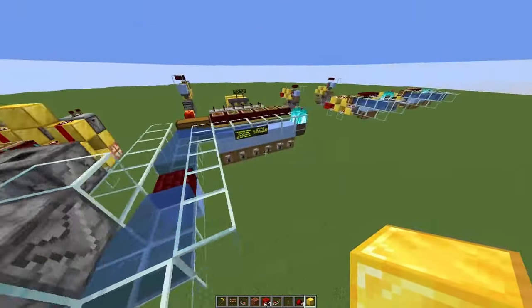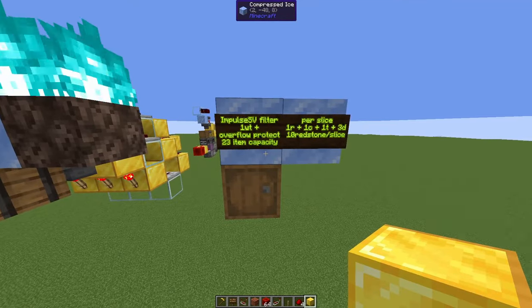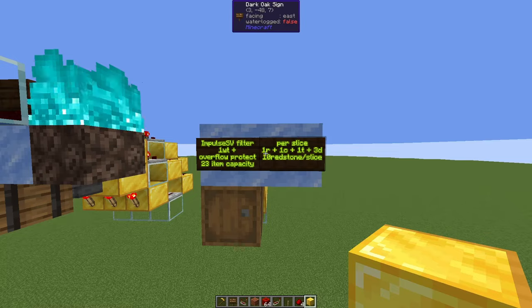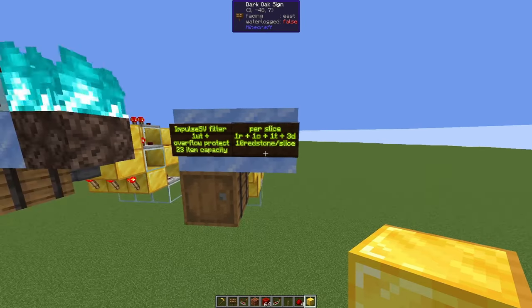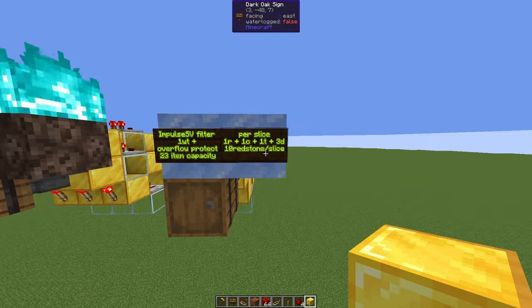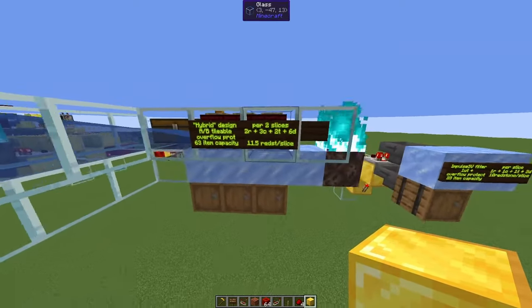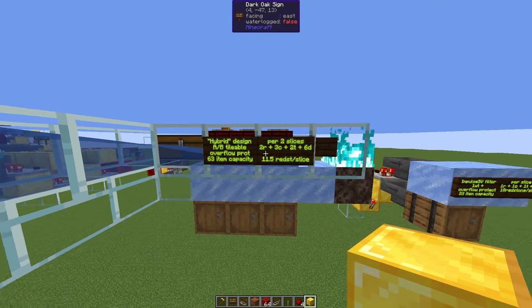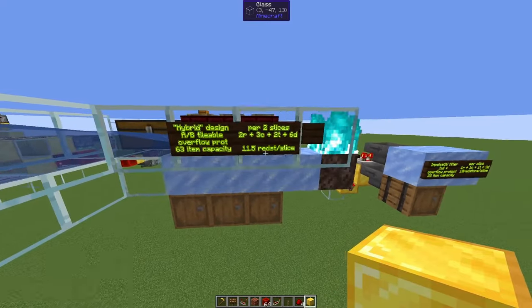Let's look at the resource requirements. The standard filter — one-wide tileable, overflow protected, 23-item capacity — needs one repeater, one comparator, one torch, and three dust: 10 redstone per slice. The hybrid design needs two repeaters and three comparators across two slices, coming out at 11.5 redstone per slice.